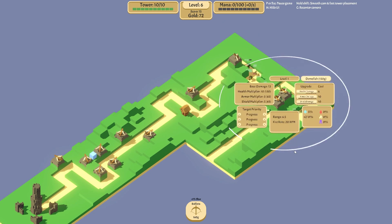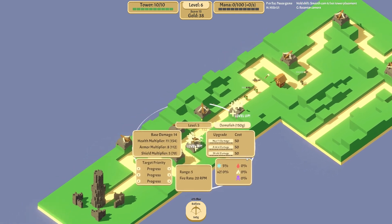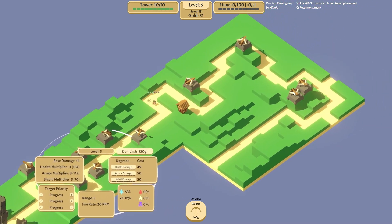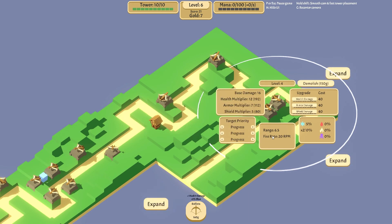We're gonna expand this way — oh this is not it. Wait, we can upgrade health damage — I didn't know this! There's armor damage too. Just level up this one loads — level five. These ones need to be leveled up. Health damage yes, let's get armor damage up a bit. All ballistas gain plus one range. Deal one damage to health — that's nice.